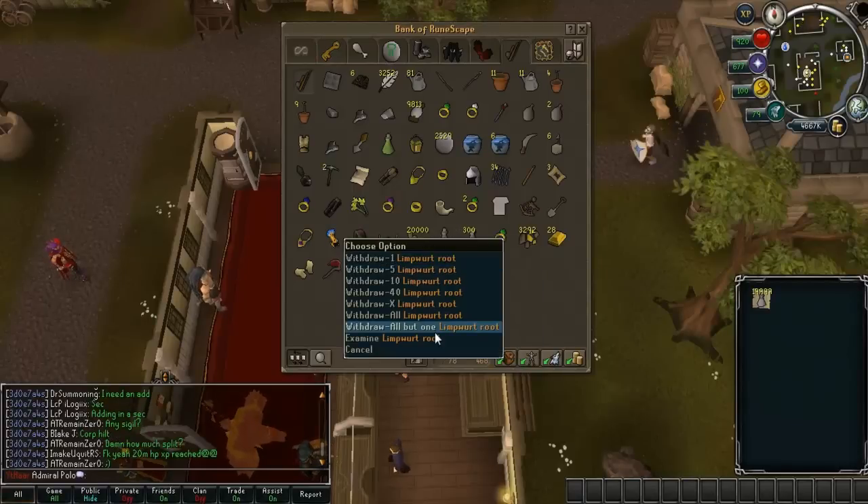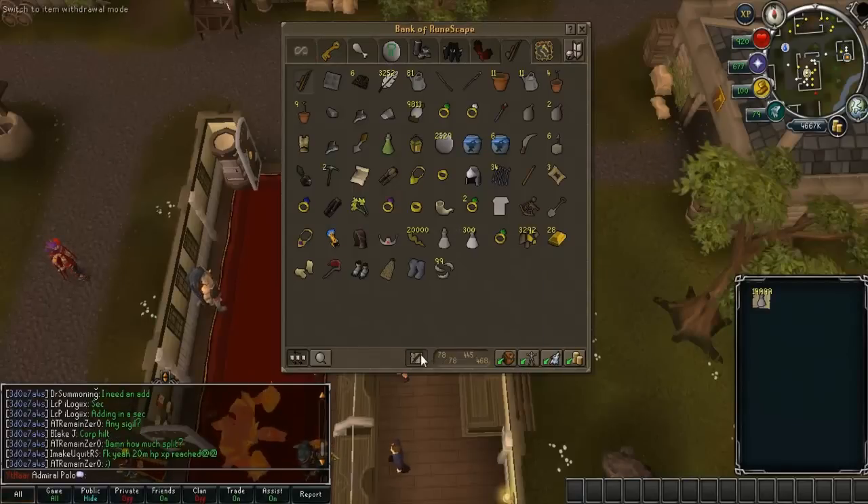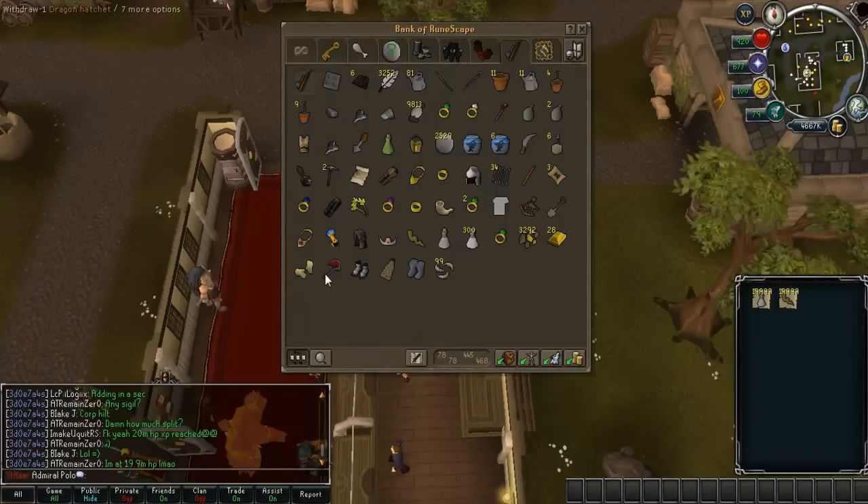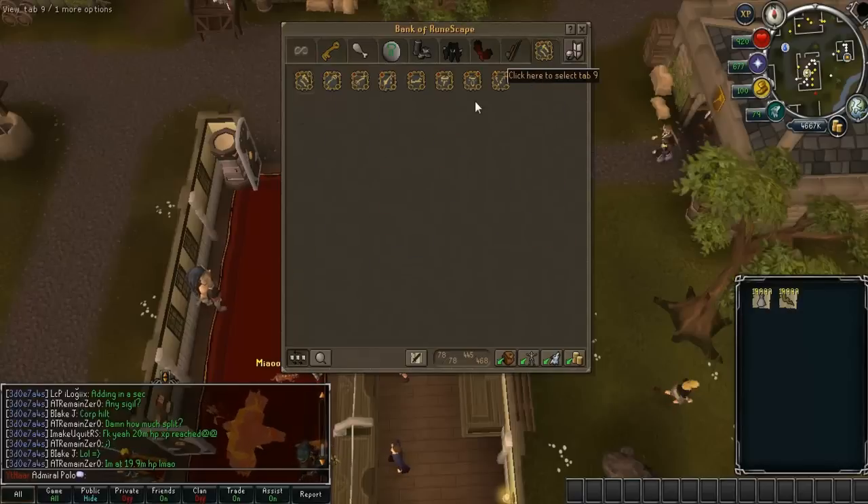Here is where most of my money has gone — this is bonus XP weekend. I have 84 to 86 herblore banked, and then after that I'll start making extremes and stuff like that. I also have a dragon hatchet that I actually have to give back to my brother who lent it to me, because I have basically no cash — I'm putting it all into herblore.